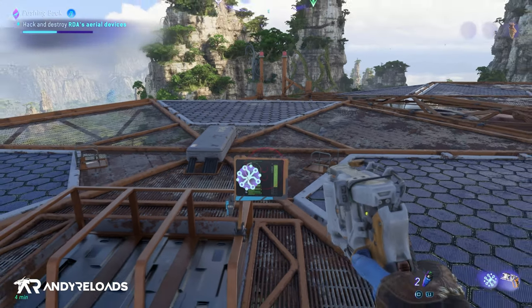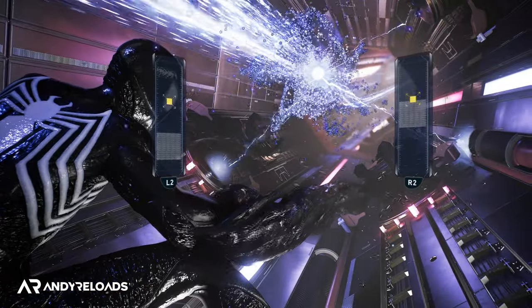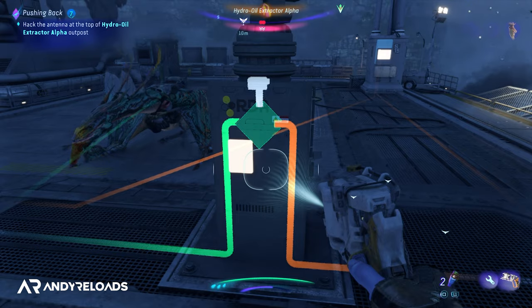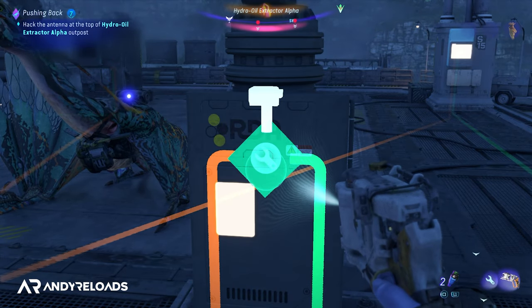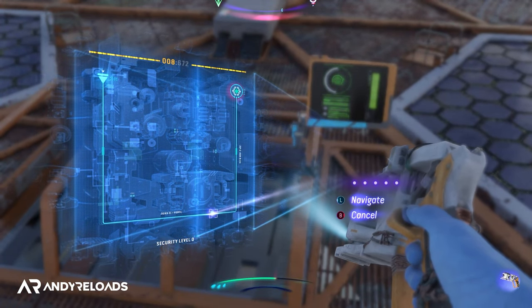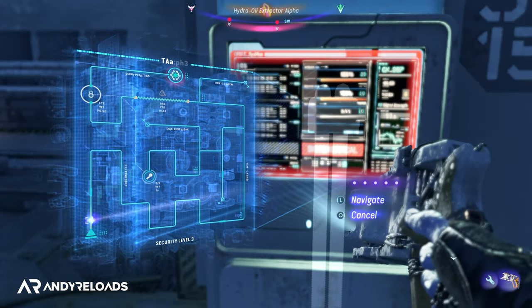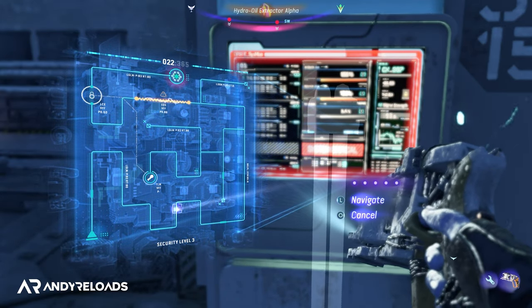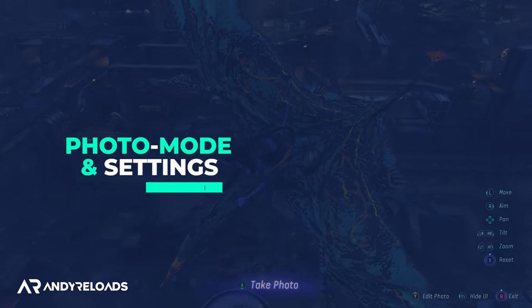There are mini hacking puzzles throughout the game — similar to Spider-Man 2 — where you control the L2 and R2 buttons at precise pressure points to align circles and unlock terminals, then navigate an electronic maze. These can become frustrating as they get more challenging later. Good news: you can select autocomplete in the settings menu to skip this mechanic entirely, which is a welcome option from the dev team.